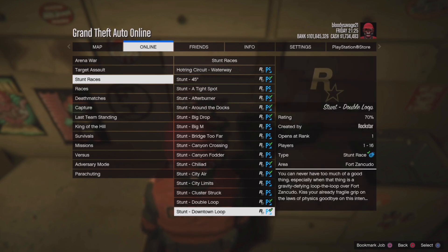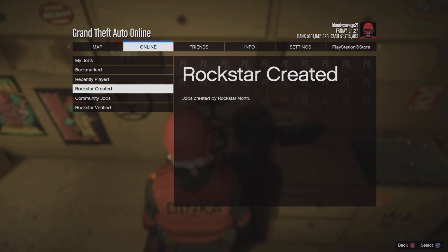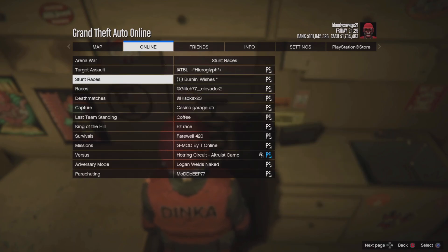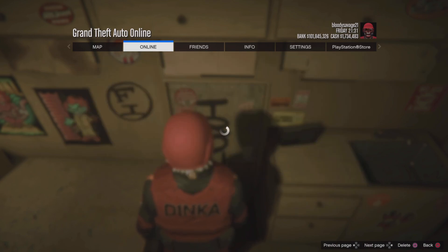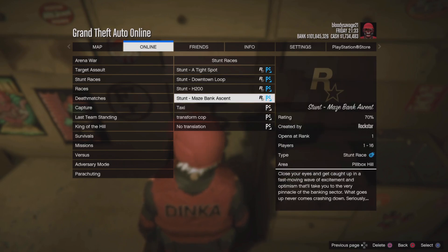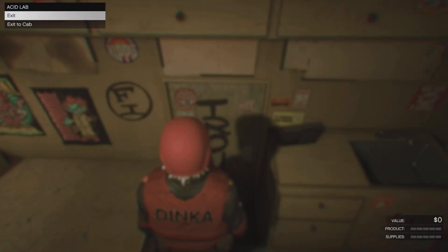Any of these stunt races will work — make sure it says 'stunt' by it. Once you find one, you just want to bookmark it. Then back out and go to Bookmark Jobs, then go down to Races and Stunt Races. Find that exact same race you just bookmarked. If you're on Xbox, press A; if you're on PlayStation, press X. Spam A or X all the way until you get inside the job.